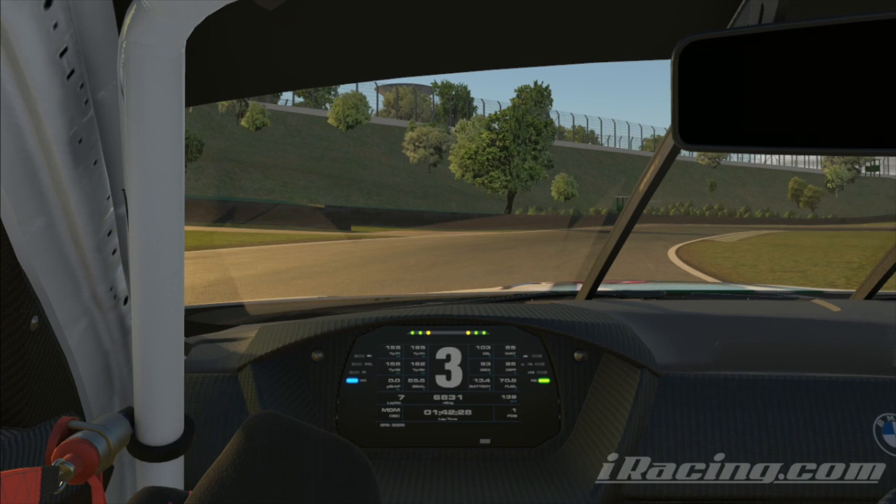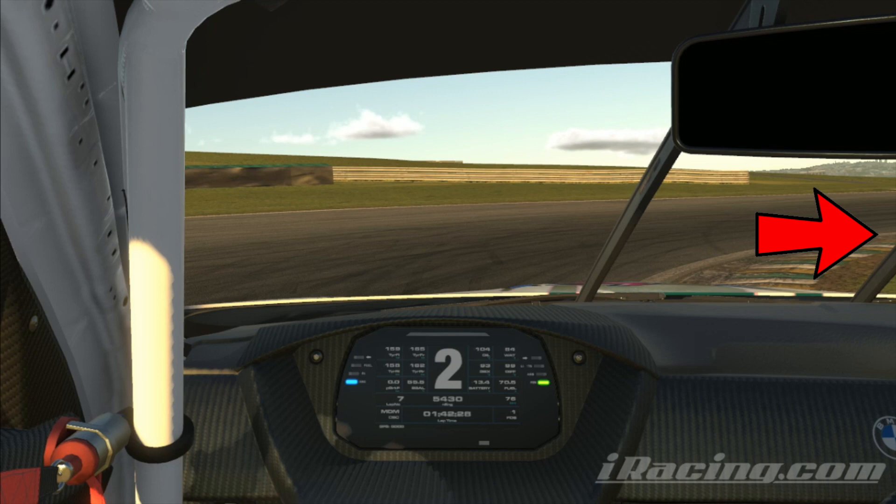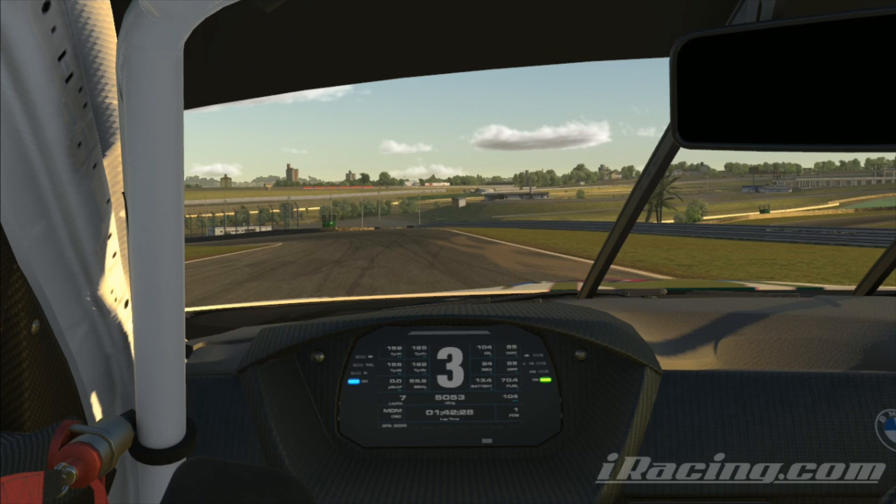As you climb up this hill, you're not going to quite reach fourth gear here. Brake at that tree, go down into second, move right over to the left, and be patient on the power here. You're going to want to be on the right hand side as you exit this corner — if you accelerate too early you'll understeer to the left and lose time.